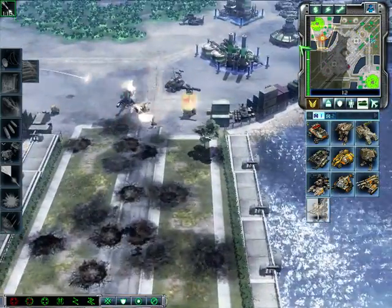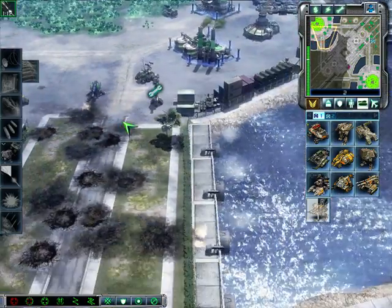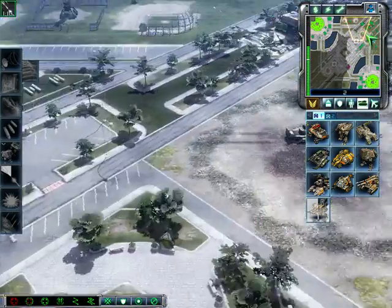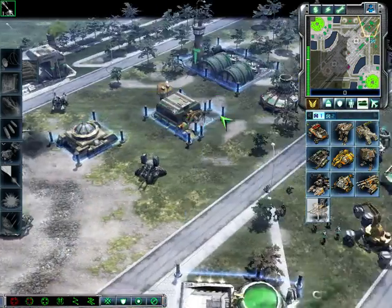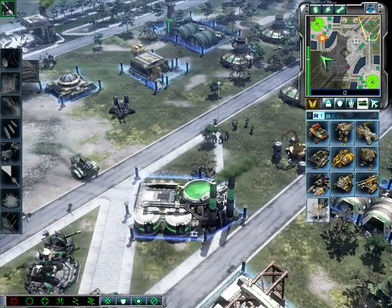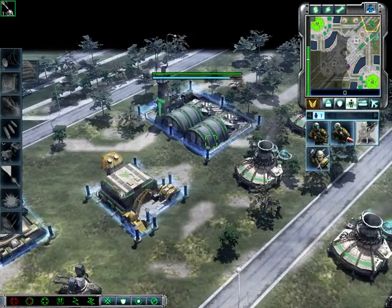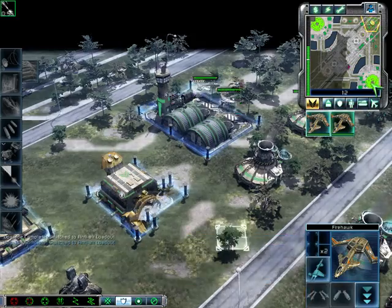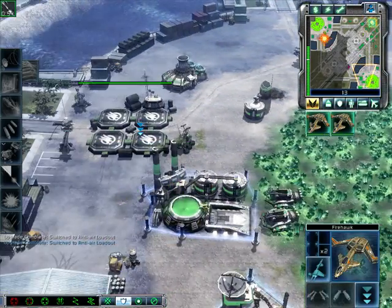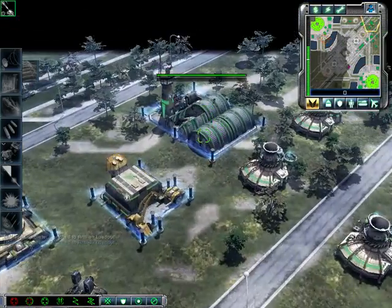Our base is under attack. Unit promoted. Repairing. Grenade squad all ready. Tiberium field depleted. Missile squad ready for combat. Ready for coordinates. Copy that. Hard hat with a handgun, that's an RTP. Firehawk docked and ready.